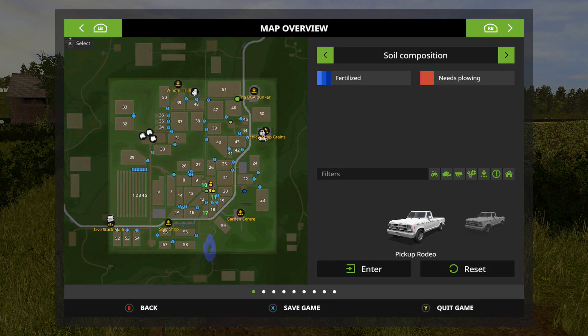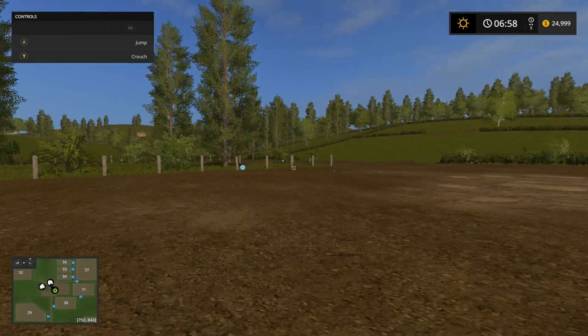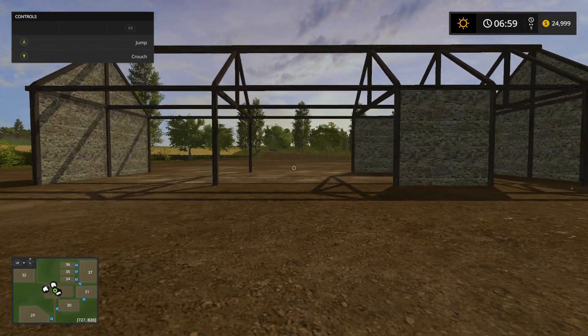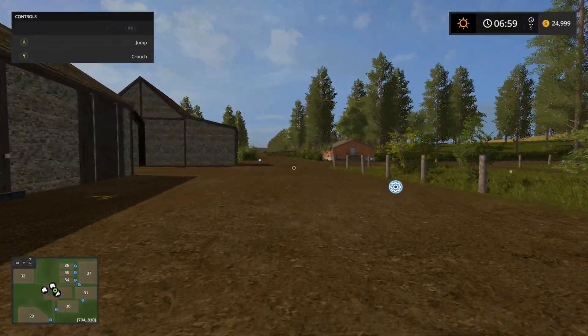I don't think they can drive to any of these places — I think they're still invisible. Livestock market okay — the animal dealer down by 52, 53, and 54. Okay, this is where the pigs normally are — got the pig area here. Pretty nice.